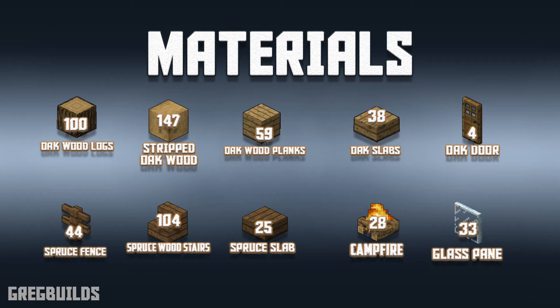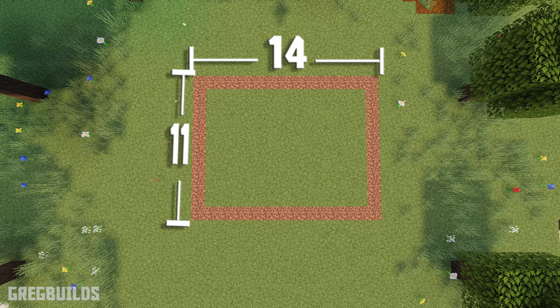Here's a complete list of the materials you'll need to build this survival house. This entire build project will require a 14 block by 11 block area spacing. I marked my area with coarse dirt blocks, and you can do the same — that way we know how big the layout is before we start the build.